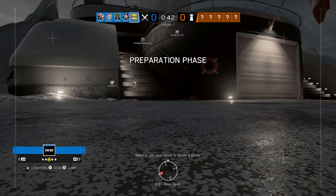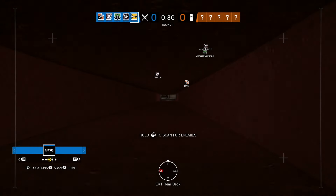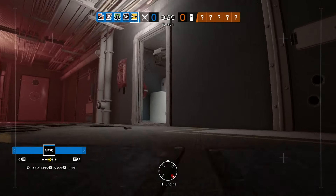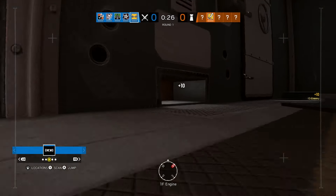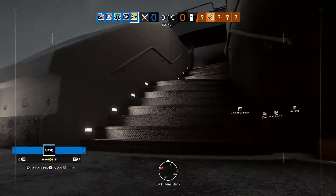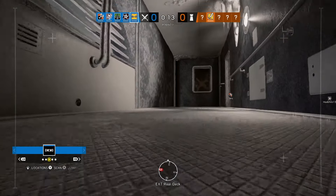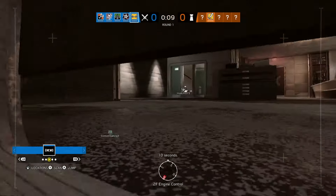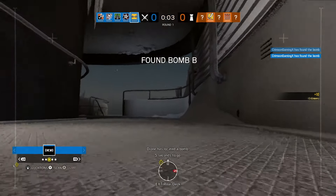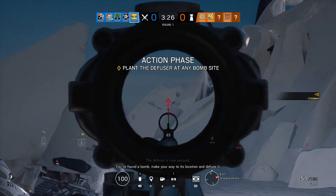You need to get your drone to locate a bomb. The drone has located a bomb. Five seconds to go. The diffuser is now secured. You found a bomb — make your way to its location and diffuse it.